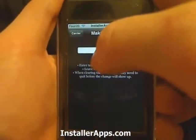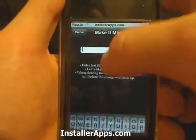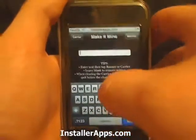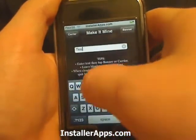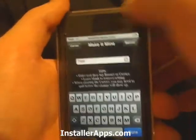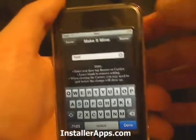To change it, all you have to do is type whatever you want. If you want that to be the carrier, you tap the carrier button. If you want it to be the banner, you tap the banner button.